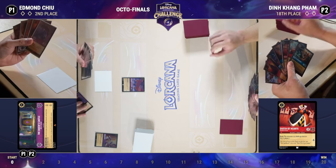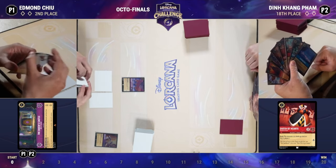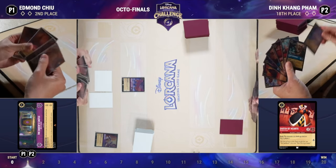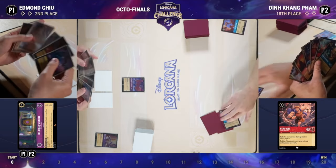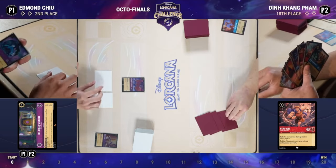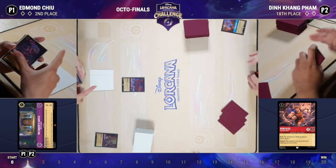We're off to the races — Edmund played a Magic Broom on turn one, quested with it to gain a lore, then played Turn Box Followers to banish it and draw a card. Edmund will be able to quest with those Turn Box Followers and banish if he wants to on the next turn to draw another card.